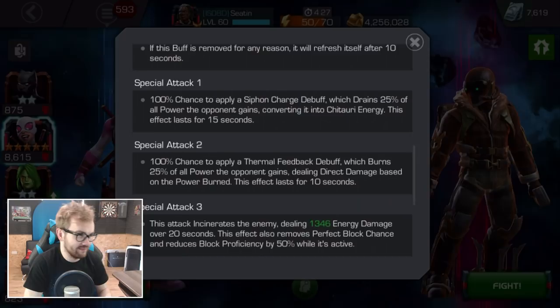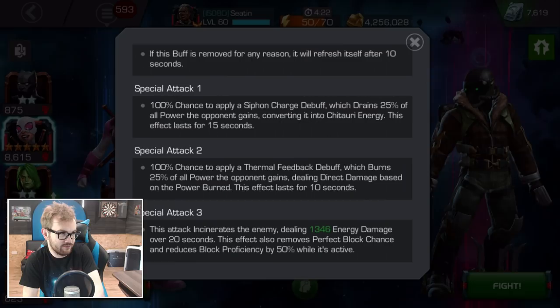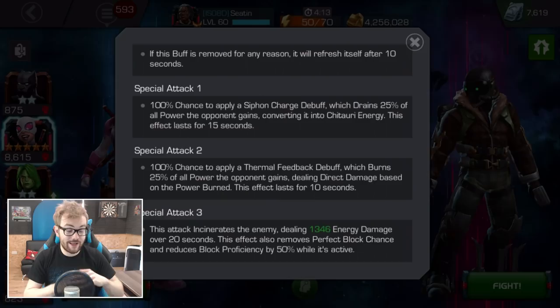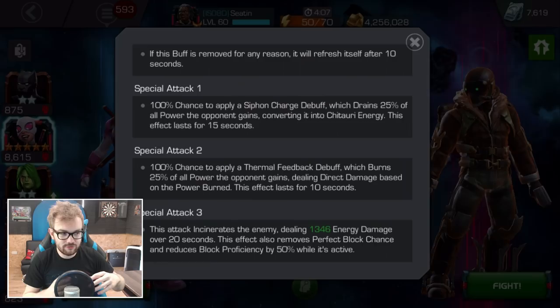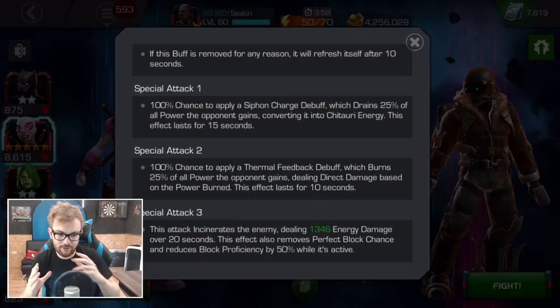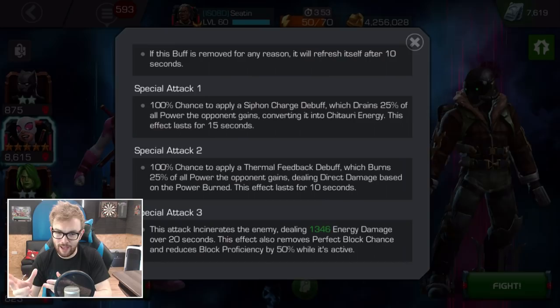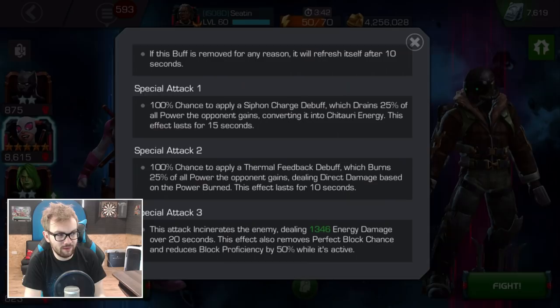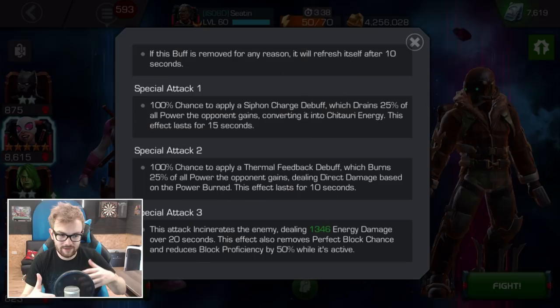The Special 1 attack has a 100% chance to apply a Siphon Charge debuff, which drains 25% of any power the opponent gains, converting it into Chitauri Energy. This effect lasts for 15 seconds. One of the things I think is really interesting — when playing through this initially, if your opponent gets toward the Special 3, they're never going to be able to trigger it while you have this debuff active, because any power they gain is instantly being drained that 25%. That might be a crazy piece of utility if it applies to power gain mechanics like Hyperion's Cosmic Charge.